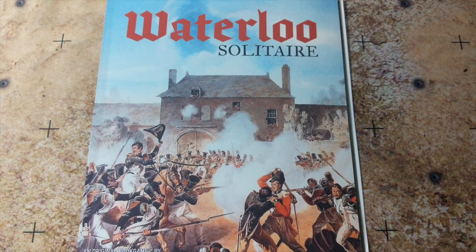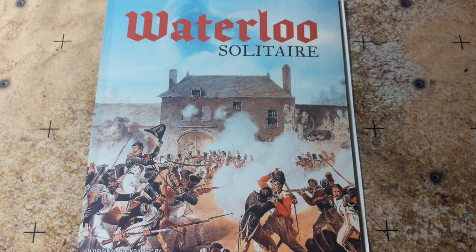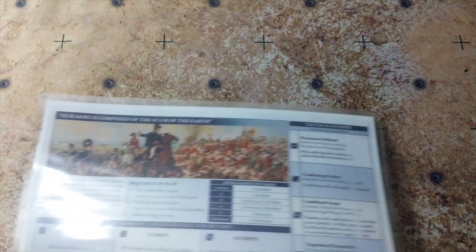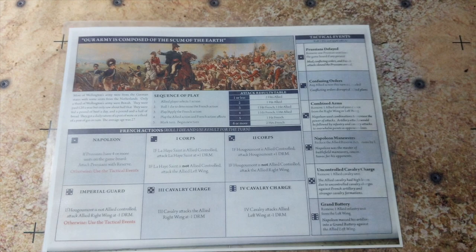Alright guys, here we are again. Another game of Waterloo Solitaire. Something different this time around — we're going to do the allied side. One thing I wanted to accomplish after that first game I filmed is to actually get these laminated, so it will be easier for me to reuse the game boards using dry erase. In any case, this is the first game for the British. It's called 'Our Army is Composed of the Scum of the Earth.'